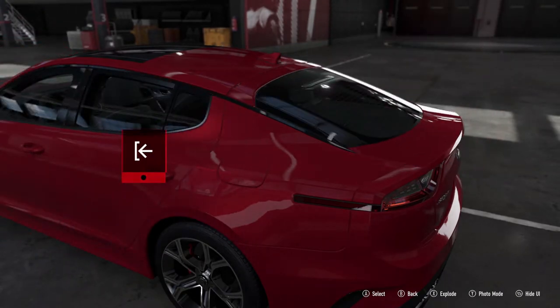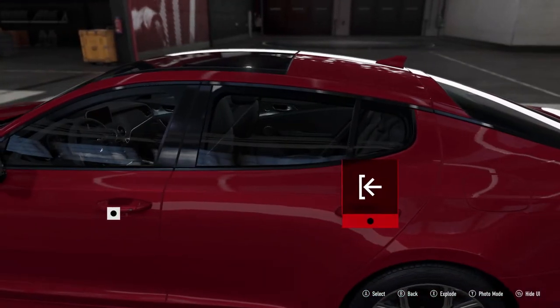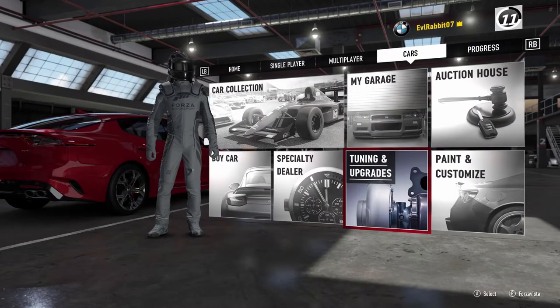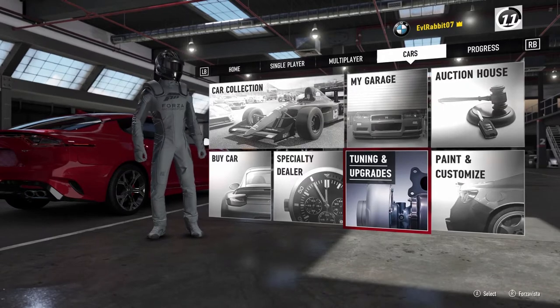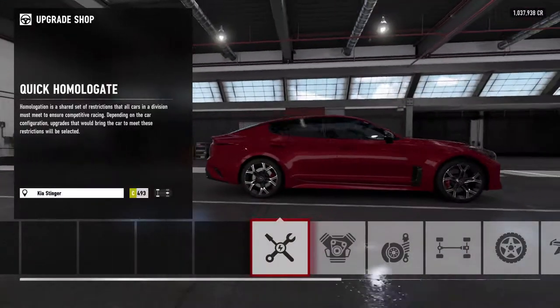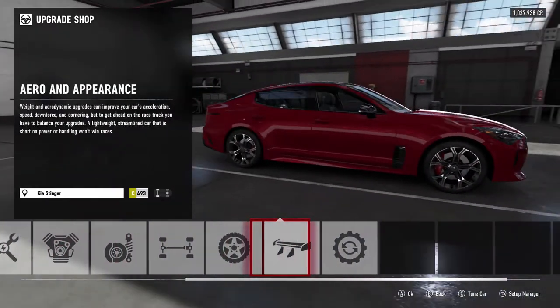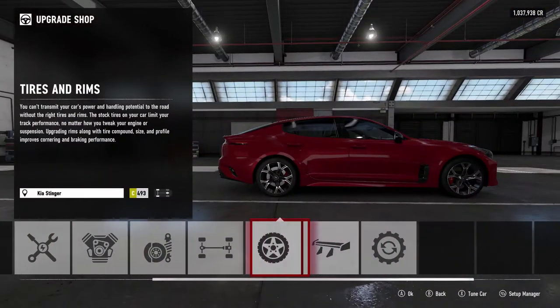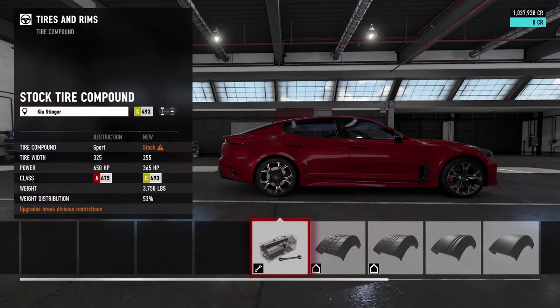We are here today to do a drift build on the Kia Stinger, like I said I was going to do. Definitely super excited to try and get this thing sideways. We're gonna hop right into it, we're gonna start upgrading this car. We're gonna keep it a milder upgrade — don't want to go too crazy on this build.